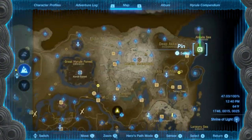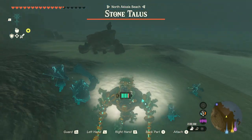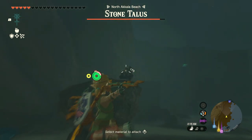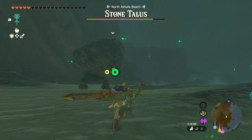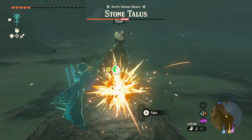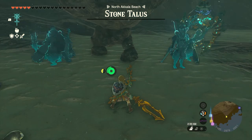We are next going to go to this spot here at the northeastern tip of the map. At this spot, a stone talus miniboss will spawn. It has a rare ore deposit on its back — it looks a bit different from normal ore deposits. It has little gold spots, meaning it's more likely to drop the more valuable gems. As you can see, these boss fights are incredibly easy and they drop a ton of valuable gems.